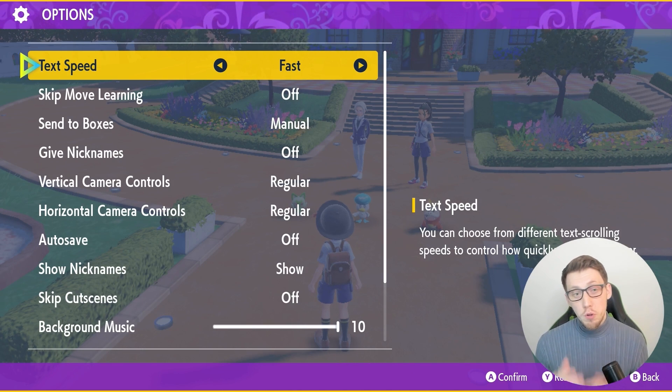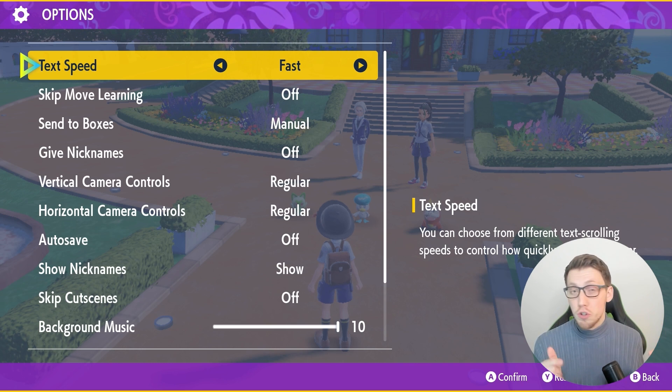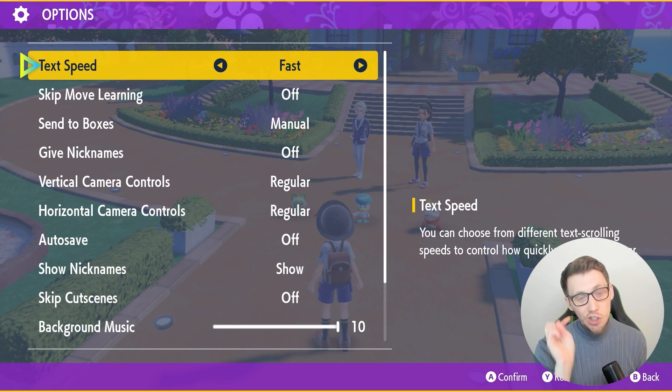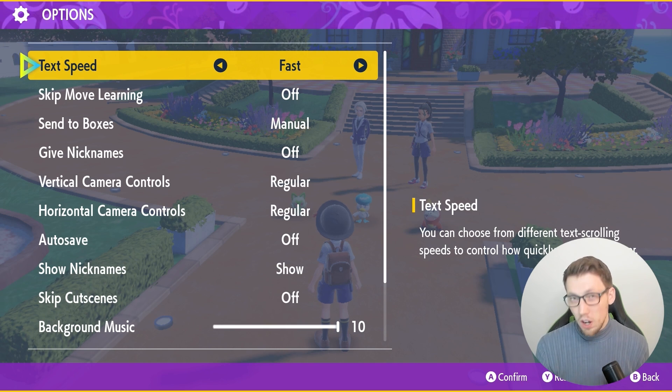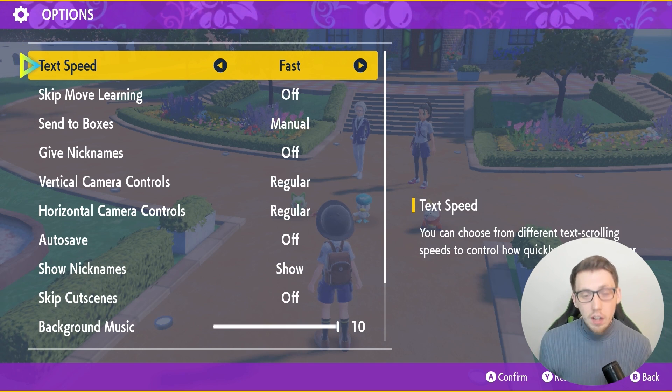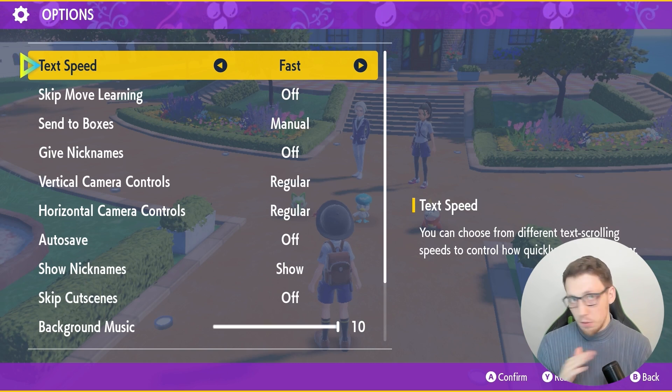Right at the start of the game when you're in your bedroom, you can access the menu almost straight away. As soon as you do, change that text speed to fast — it's gonna make a huge difference, as there's quite a lot of text between the start and getting to the starter selection point.